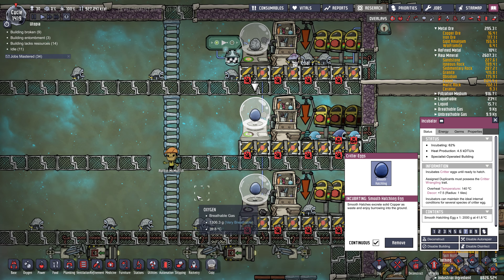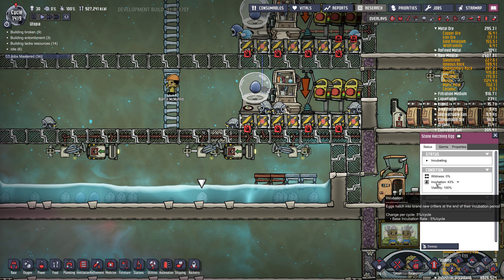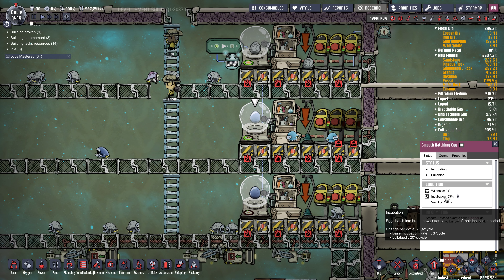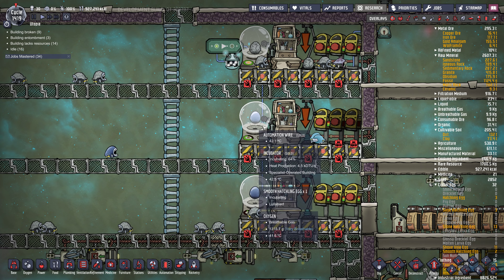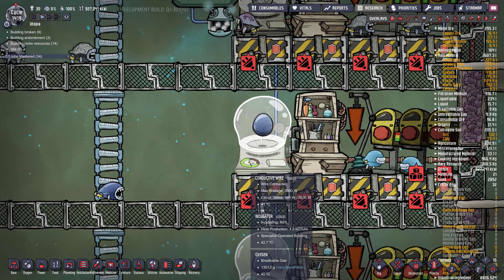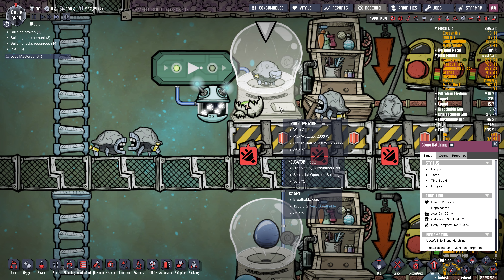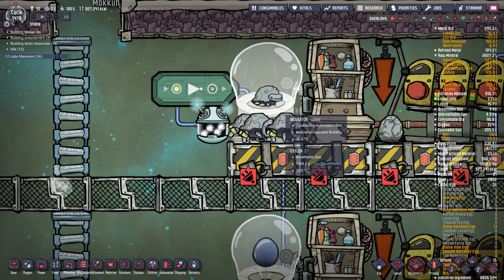The incubator: eggs incubate on their own at a rate of 5% per cycle. But if you put them in an incubator, the dupes will come along and hug it — that lullabies the egg and causes the incubation rate to go up. If you hover over incubation, you can see the base rate of 5% plus an extra 20% from being lullabied. They do take 240 watts of power. There's a little indicator showing the percentage, and once it's fully filled — like this guy here at 100% incubation — this one's about to hatch. Then the dupes will take the baby out and allow them to run around.